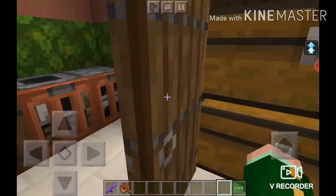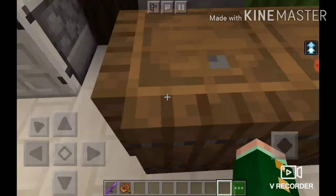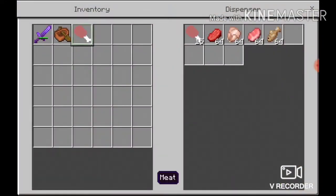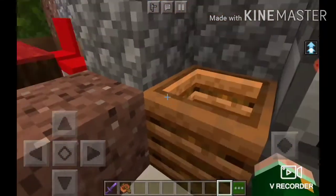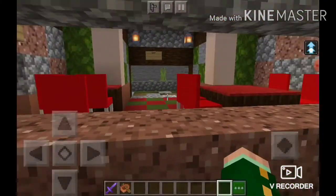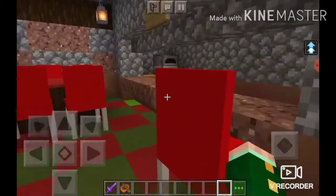We got the cabinet, we got the storage, and we also got a fridge. We got more furnaces in here — this is just for extra. And on the other side you can order your food here.